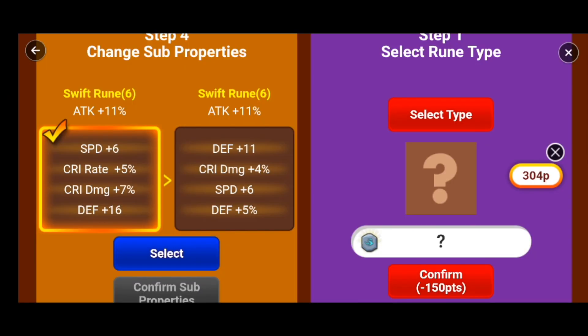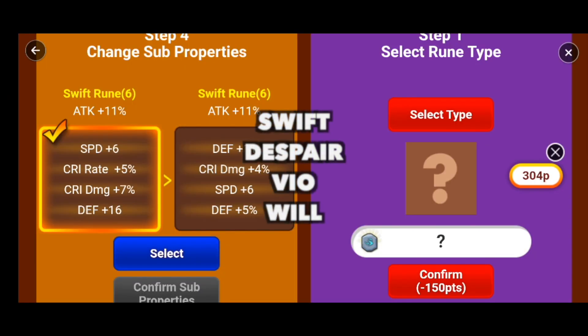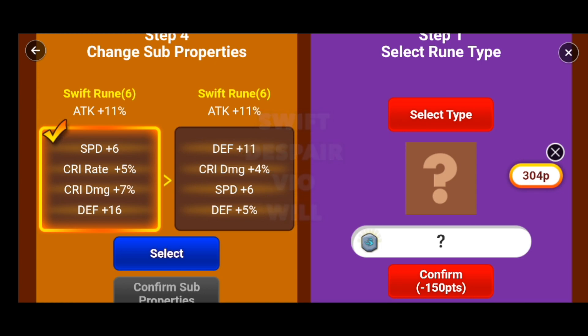You can use it on things like Xyros all the way to things like Sierra. The types of runes I would recommend are swift, despair, vile, and will — in any order, whatever you lack. Those are some of the most universal type of runes that you can use. You could even go for a rage set, because having a really good solution can help you out in both PvP and PvE.